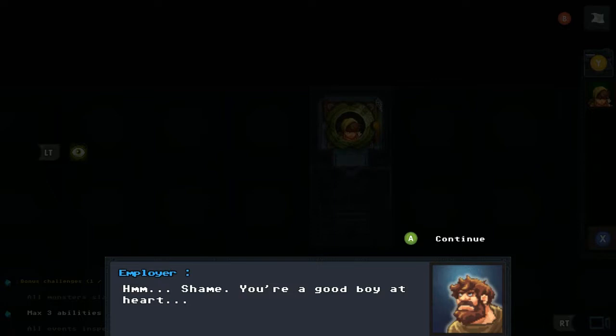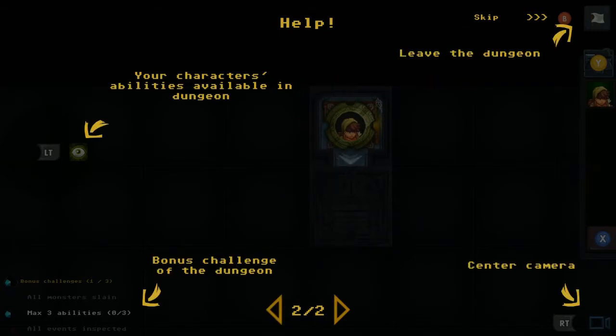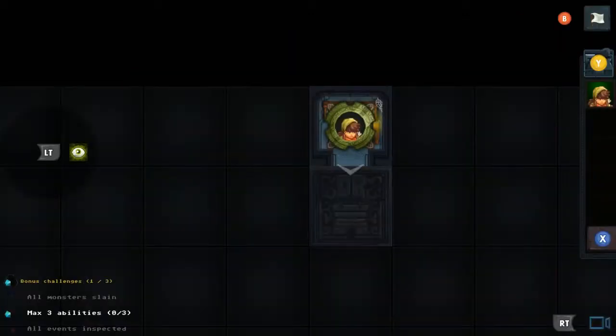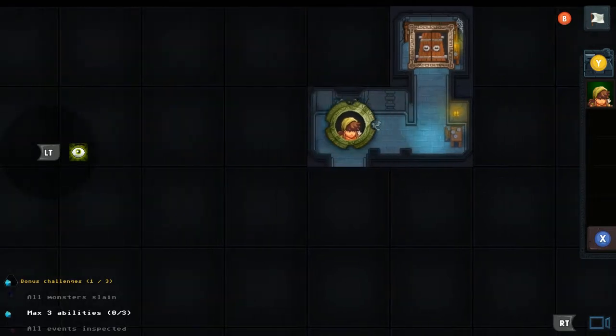The tutorial kicks in. The character token in the center represents your team — move with the control pad or left stick, move the camera with the right stick. My character's ability is available in the dungeon with the left trigger. There are bonus challenges in the bottom left, I can steer the camera with the right trigger, and I can leave the dungeon with B.